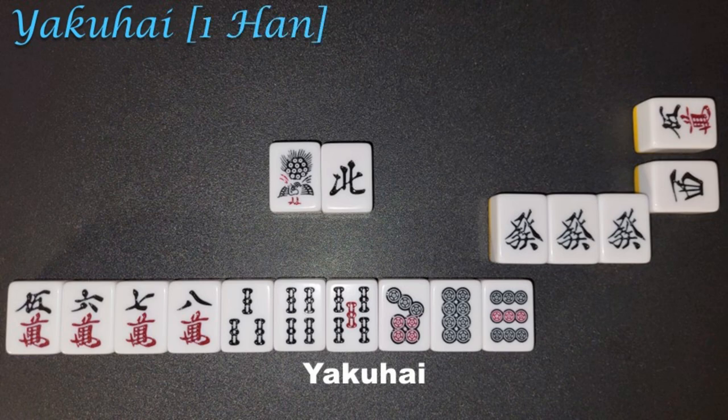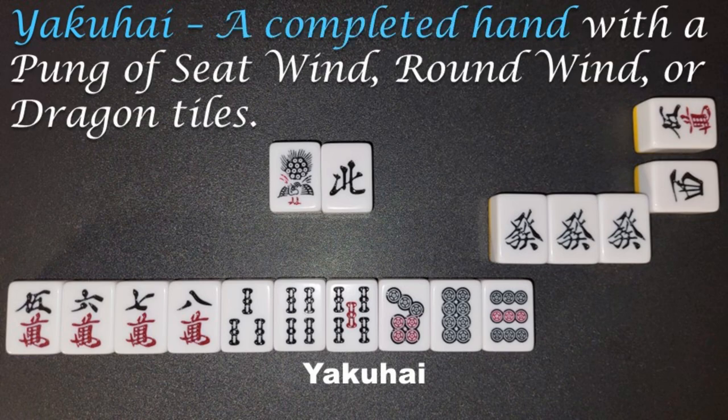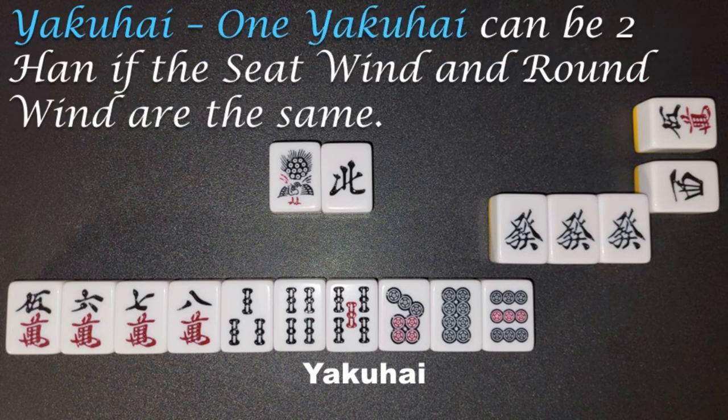Yakuhae, 1 Han. A completed hand with a Pung of Seatwind, Roundwind, or Dragon tiles. One Yakuhae can be 2 Han if the Seatwind and Roundwind are the same.